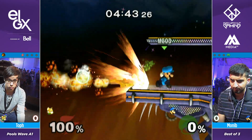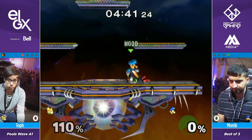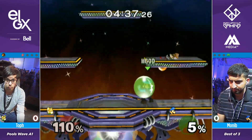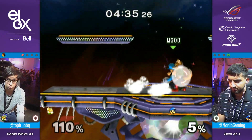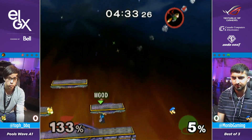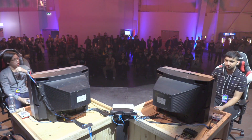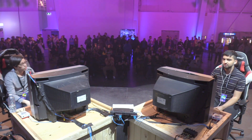Thought he was going to land on the platform. Nice fireball — another fireball, but a little bit too late. I thought he was going to jab reset to up B — Monim's known for that jab reset to up B. Amazing DI by Toph, but Monim seals it through that first game.